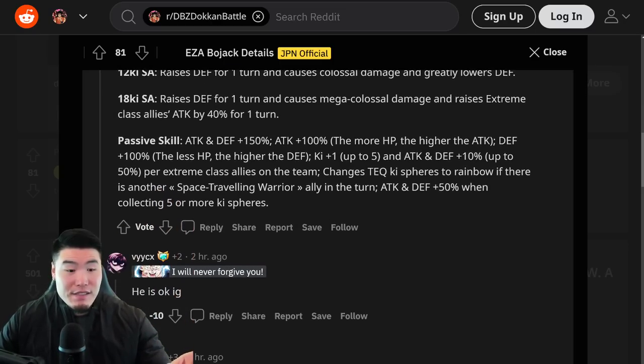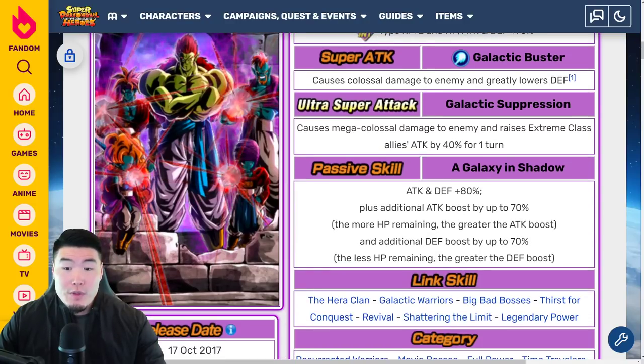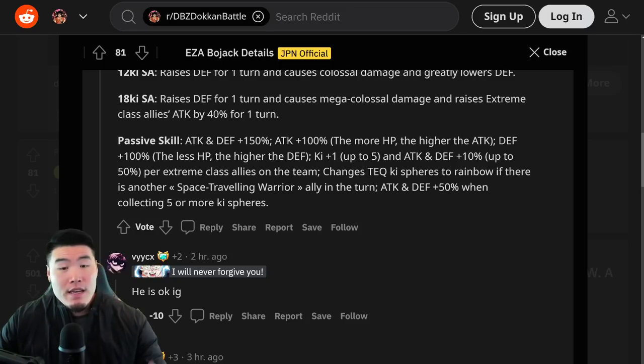His new passive is Attack and Defense plus 150%, and then Attack plus 100% the more HP remaining, the higher the Attack boost, and Defense plus 100% the less HP remaining, the higher the Defense boost. Same concept as before, just instead of up to 70%, now it's up to 100%. From there he gets ki plus 1 up to 5, and Attack and Defense plus 10% up to 50% per Extreme Class Ally on the team.